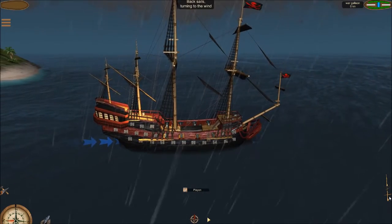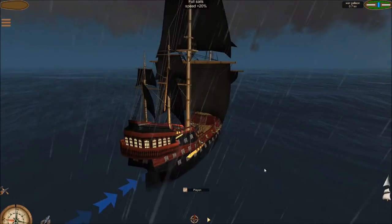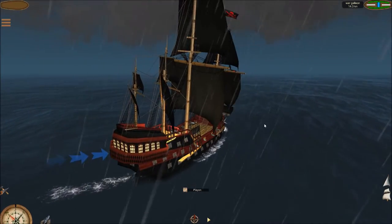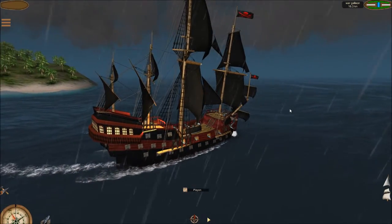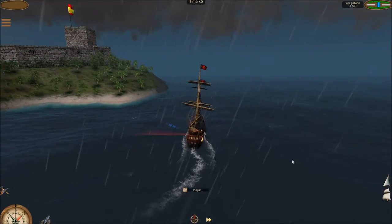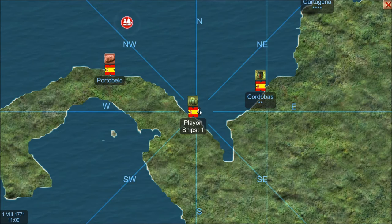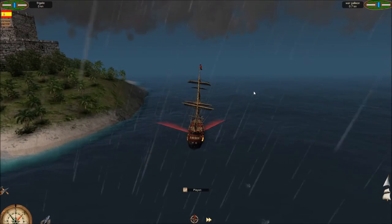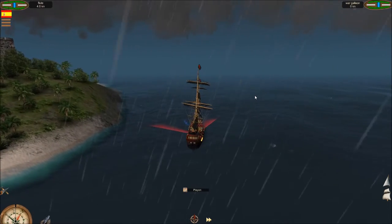We're heading somewhere I haven't been before — we're going to head west. I'll show you in a second. We pick up some speed and get to the map — we're right here, you can see the little skull. We're going to head up into this area and hopefully we'll be able to take this guy on. We'll see what happens — it's a big boat and the wind's blowing.